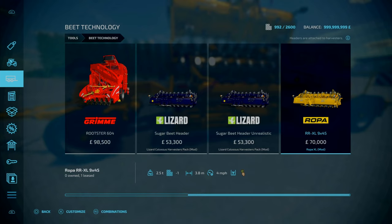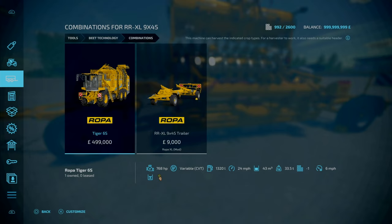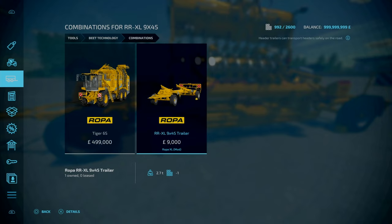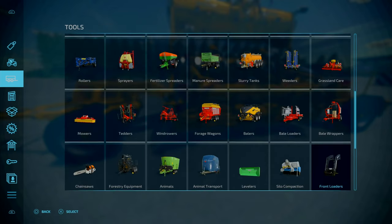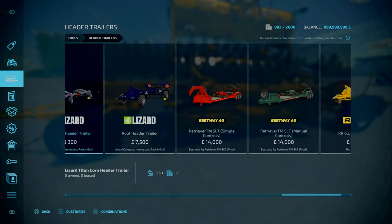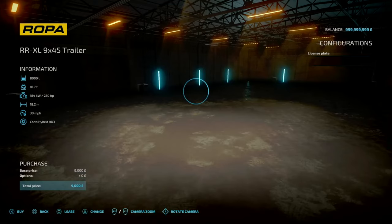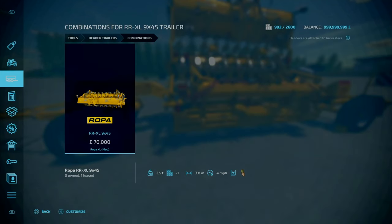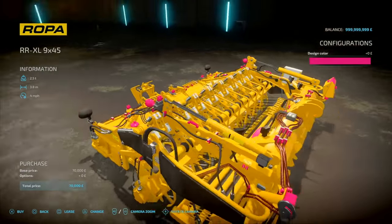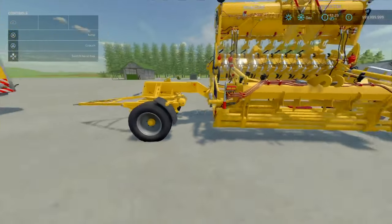The Ropa RR XL 9X45 is compatible with the Ropa Tiger 6S. It's 70 grand to purchase, 3.8 meter working width, work speed of 4 miles an hour, weighs 2.5 tons, and the slots go down to 1. The trailer is 9,000, 5 slots going down to 1, and weighs 2.7 tons. You'll find the trailer under header trailer. There are no customizations on the actual trailer, but for the header there are design configurations for the hose joints and pipes.